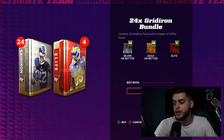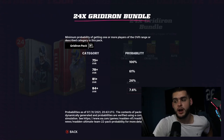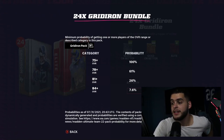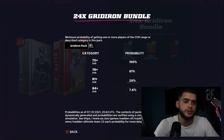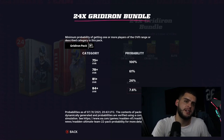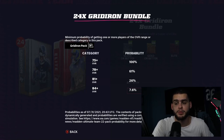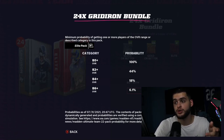Let's start with the Classic Gridiron Bundle — looking at the view info: 75-plus overall is 100%, 78-plus is 61%, 81-plus is 26%, and 84-plus is 7.6%. Your chances of pulling an elite are just under 10%, so about every four packs you should pull an elite, give or take. That means you could probably get about six elites out of this bundle on average, and some of those could be 84-plus, which is solid.